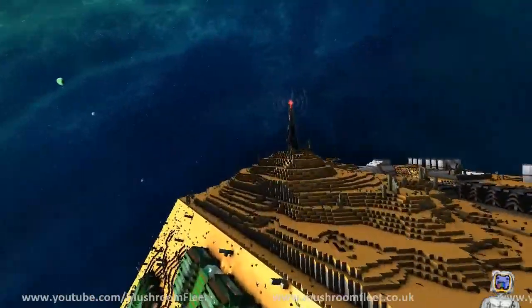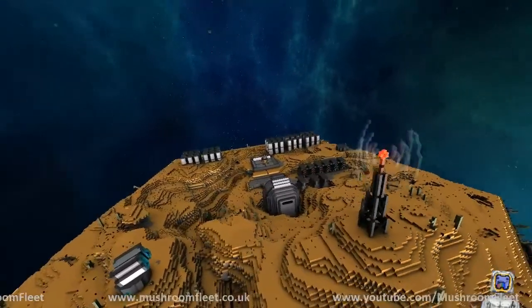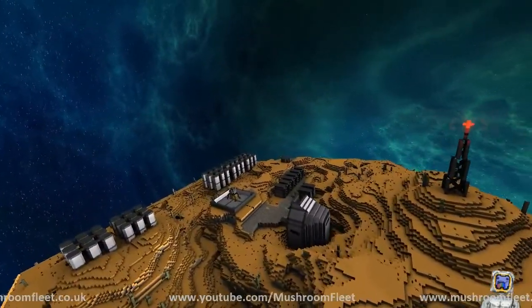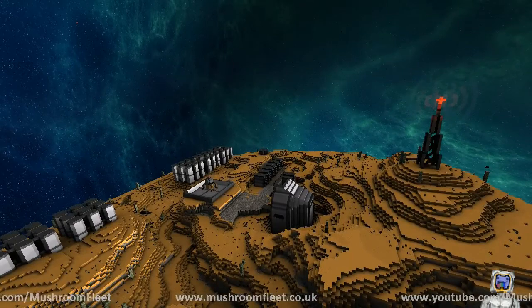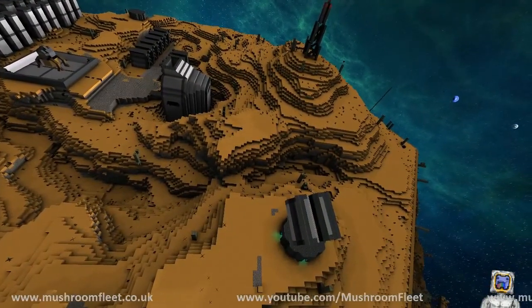Over on this side, look at this — this side is looking awesome. You've got the wi-fi, I love the radio, the soft radio visible waves coming off that tower. Minus the random blocks in orbit — I'm not crazy about those — but that looks awesome. And then he's got a little turret down there.